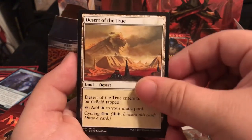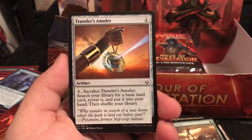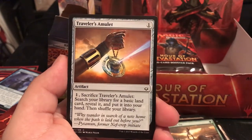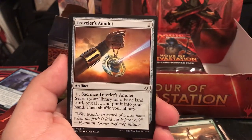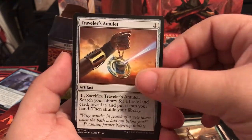Desert of the True. Life Goes On. Traveler's Amulet is an artifact for 1 - pay 1, sacrifice it to search your library for a basic land card, reveal it and put it into your hand. Not bad if you're kind of looking to get some mana.